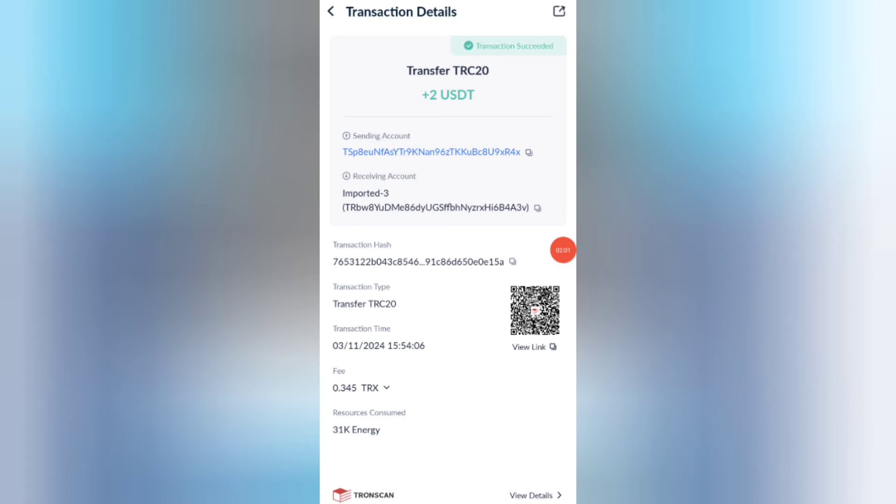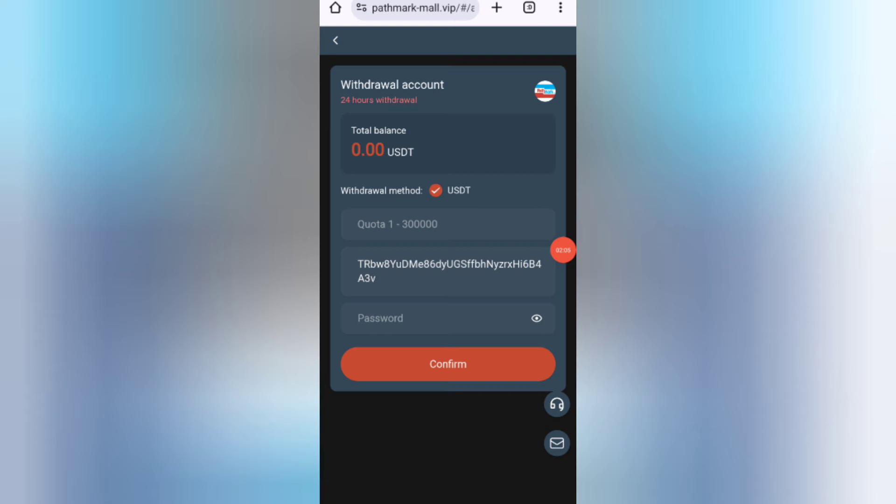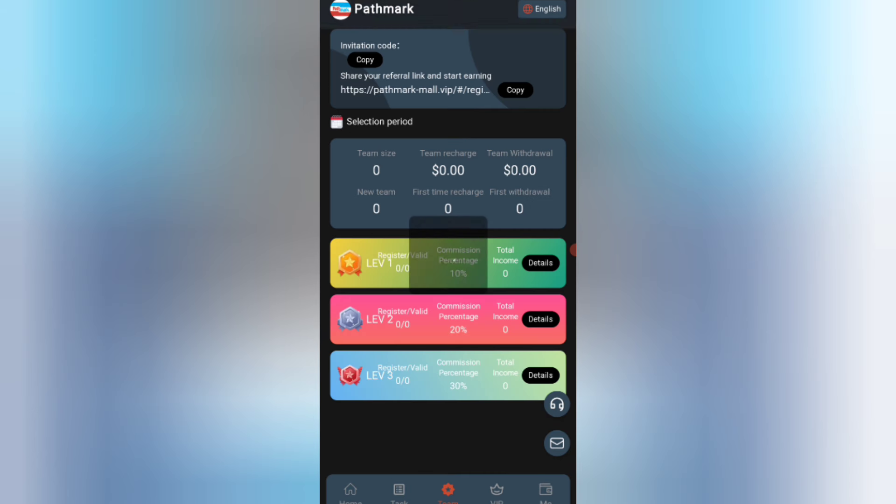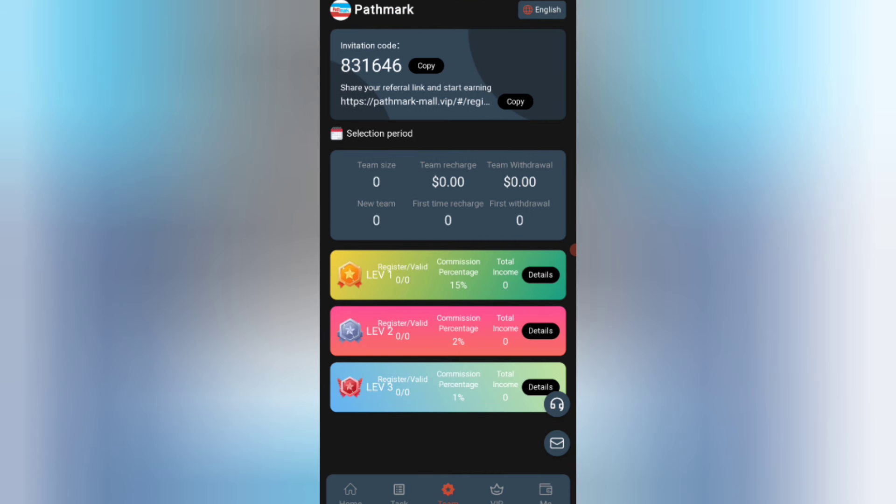Guys, you can see on the screen — the USDT is successfully received in my wallet, so you can withdraw your commission. Now I will tell you how to earn with referrals. Share your link with your friends and get commission: Level 1 gives 10% commission, Level 2 gives 5% commission, and Level 3 gives 2% commission. You can also see all details about your team size and team rewards.